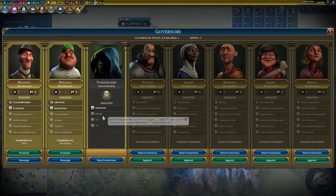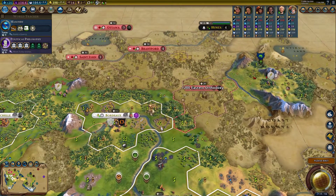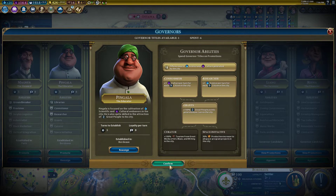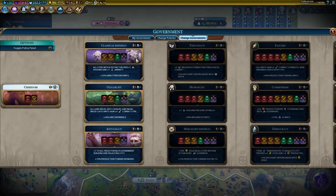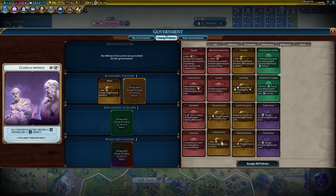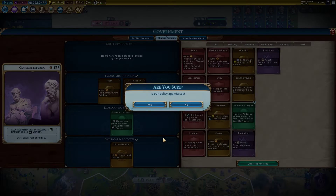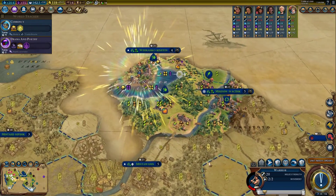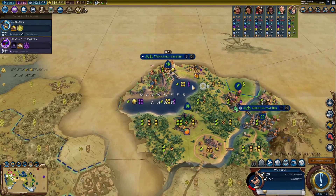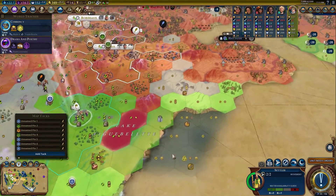Of course, now we get vampires after all that! There are so many secret societies. Let's go ahead and make a Connoisseur right now, then promote Pingala to Grants. Let's unlock Political Philosophy and go for Classical Republic — that's where we're staying the whole game. Let's go for Settlers and Urban Planning to make our cities even more productive.